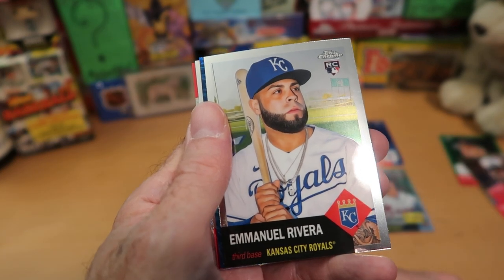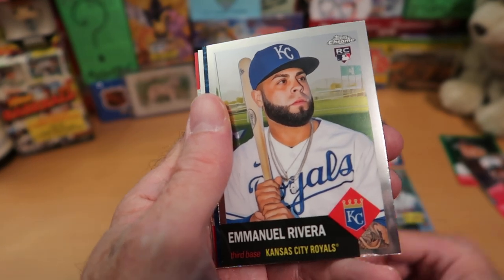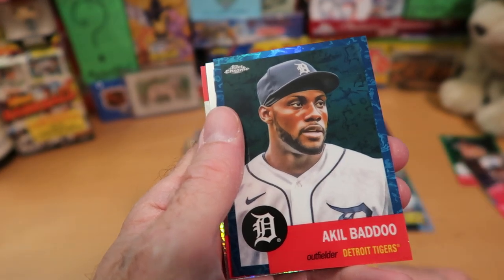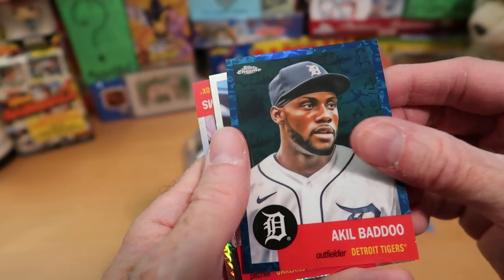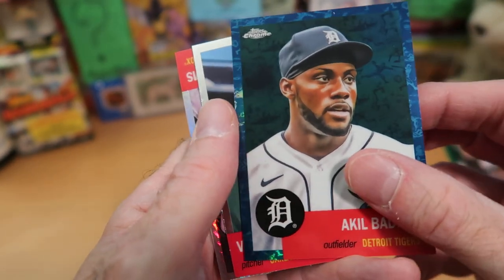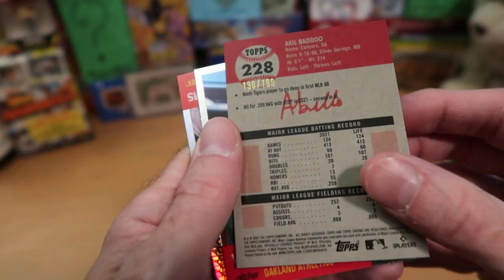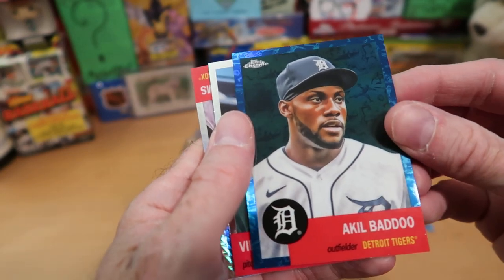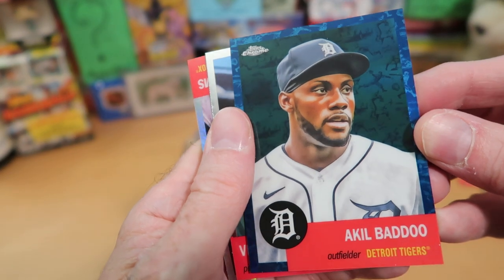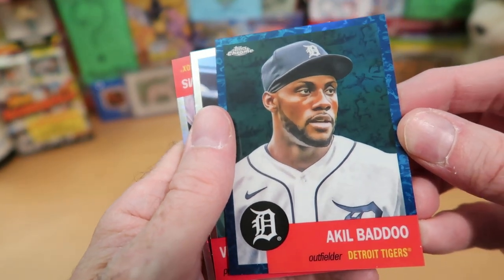And Emmanuel Rivera — rookie card of Emmanuel Rivera from the Royals. We get another very nice parallel. This is Akil Baddoo, who was sent down to the minors for a while but I think was brought up again. That is also numbered — numbered to 199. A pretty nice Tigers parallel; it has a nice blue marbleized border.